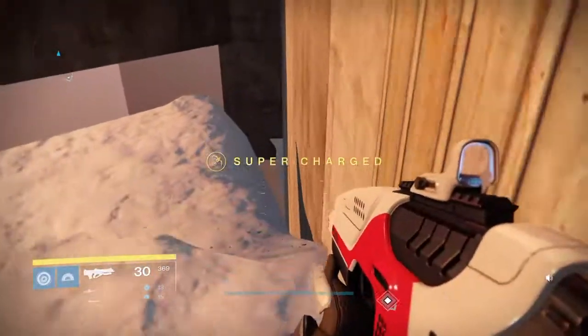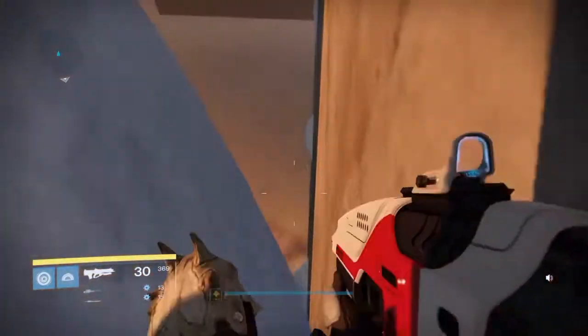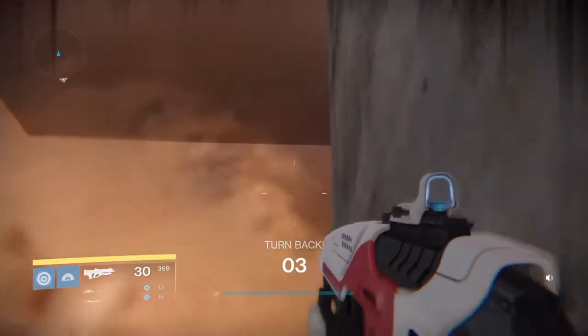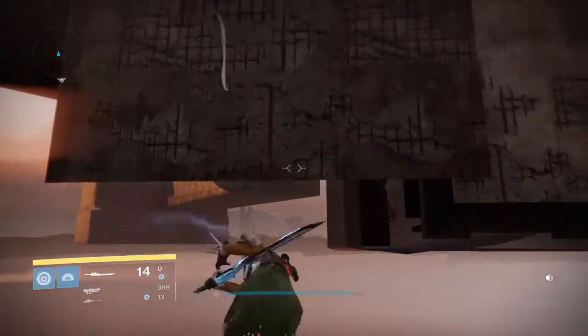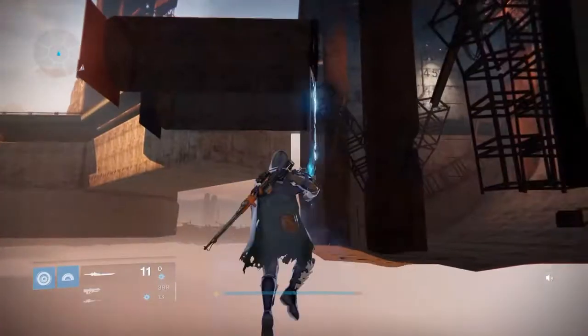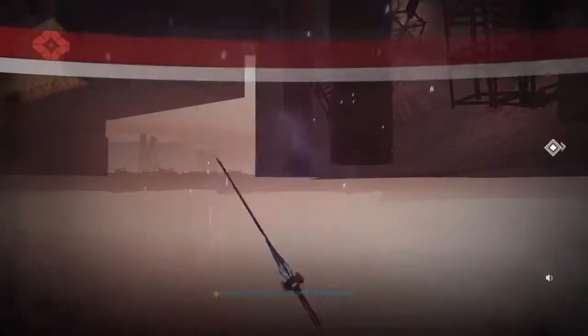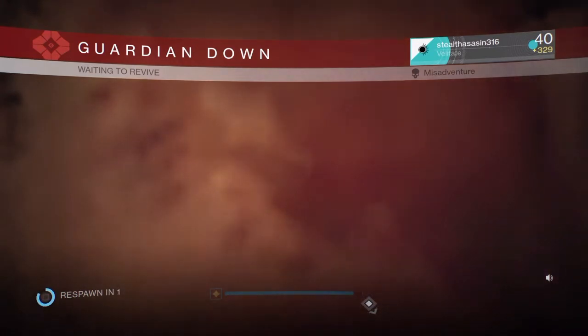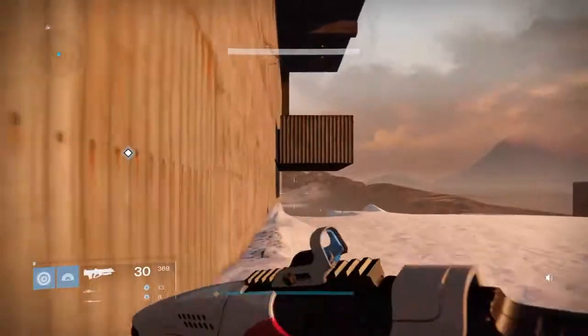The cool thing I found about this place is that you can actually go underneath the map and see something really cool. What you want to do is land on one of these islands — I'll just call them islands. I use Tether because it helps. You can see there are two tunnels over there — those are actually ventilation shafts — and you can sort of see them later in the video. Now let's go to the right side.